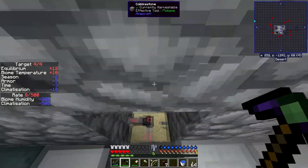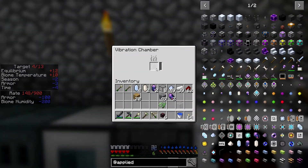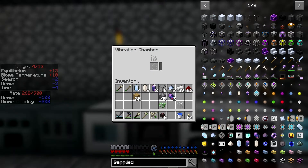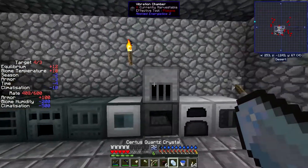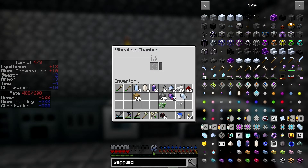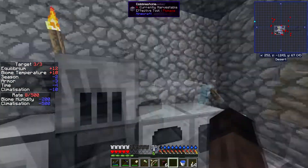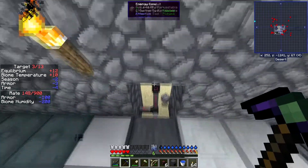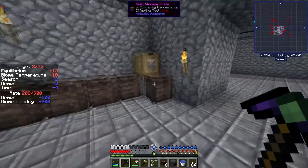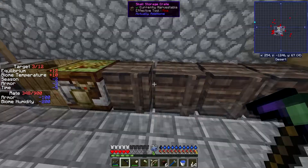The other thing we can do is place down this vibration chamber. I thought it took regular certus quartz and turns it into charged certus - but that doesn't appear to be the case. Oh, is that just the way they generate power? I'm going to turn that off - that must be what that is. It's the AE equivalent of a generator. So we don't want that because we've already got a power system set up.